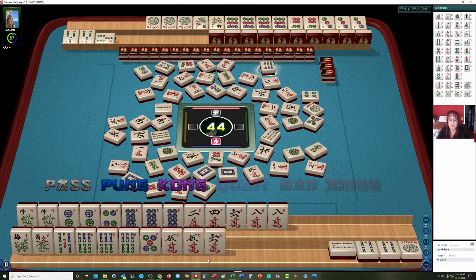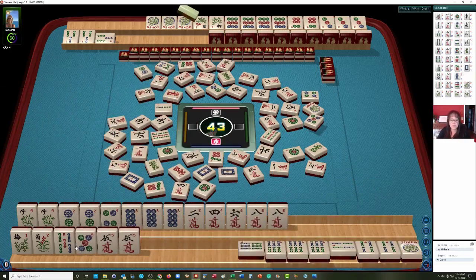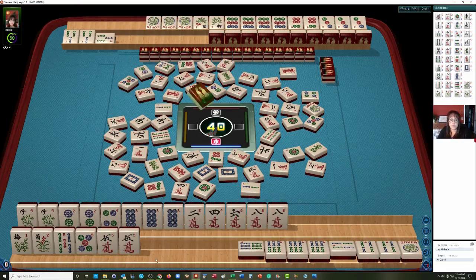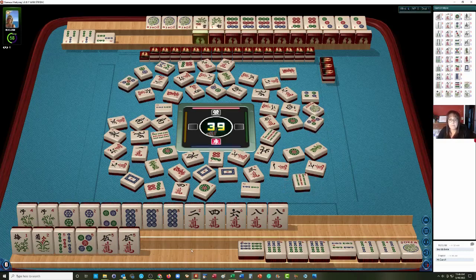Let's discard the 4, 6 now, because we could switch to the 2, 4, 6, 8 concealed hand, or we could play this pair hand. This 8 dot may need to go. What we need is a 2 crack and a 6 dot — we're not quite ready to win on that pair hand yet. 6 bamboos — we need to make a choice here. Let's go ahead and kong! And then we'll discard the 6 crack. We could still play 4, 5, 6 with 5s in the middle if we get a 5.